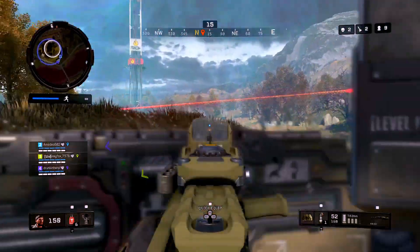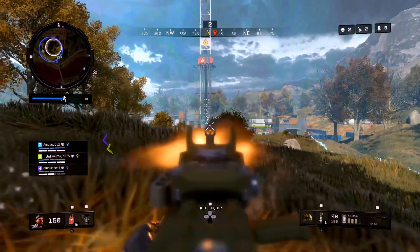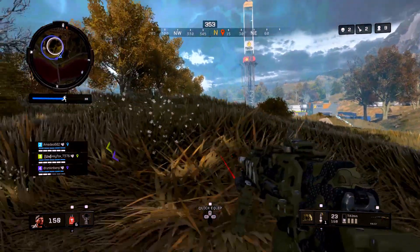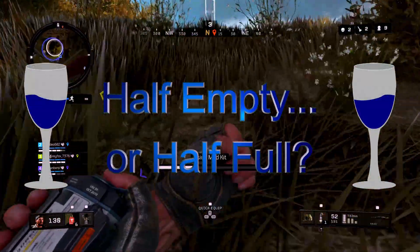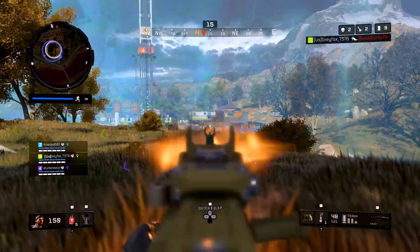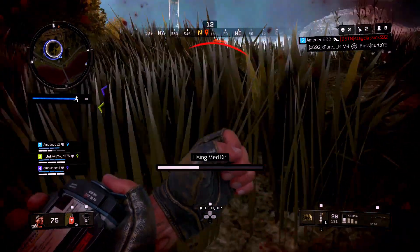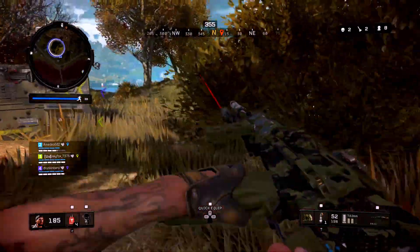First, let's answer the question of what is Reload Canceling? Reload Canceling, as the name implies, lets you cancel your reload. Let's say you have a magazine that's partially empty — or partially full, is the glass half empty, half full — well, you decided to reload. Before the reload was finished, however, you saw an enemy. You can cancel the reload before it completes and use the remaining ammunition to engage that enemy.